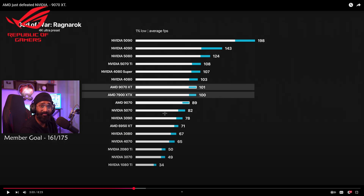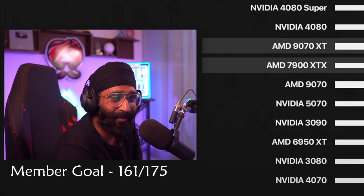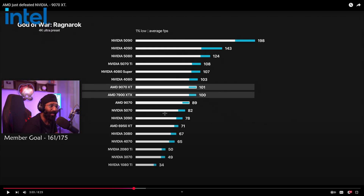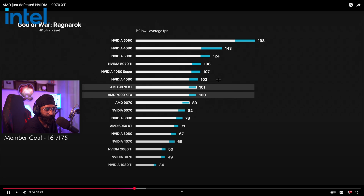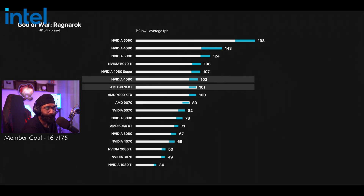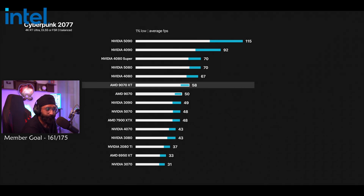The 9070 XT is a mid-range card — not even a flagship. Think about where a future flagship will stand. Look at the difference: Nvidia's last-generation flagship, the 4090, versus AMD's flagship the 7900 XTX — a gap of 143 to 100. But in this generation some results can be different. That also lands you around RTX 4080 performance, and both of those GPUs were significantly more expensive last generation. So the 9070 XT for $600 is looking extremely impressive.